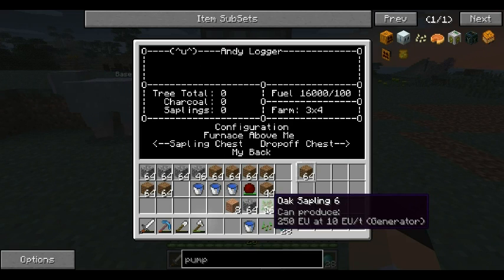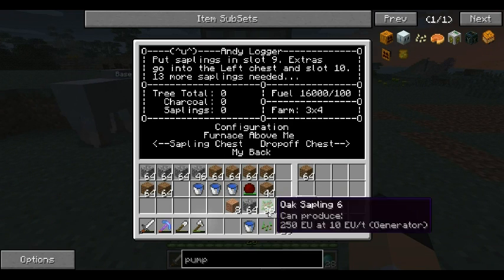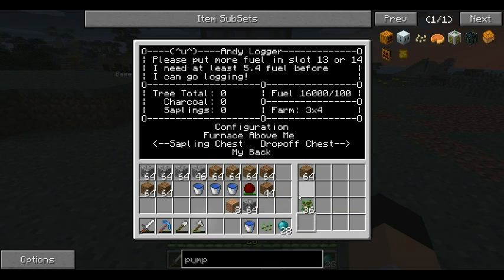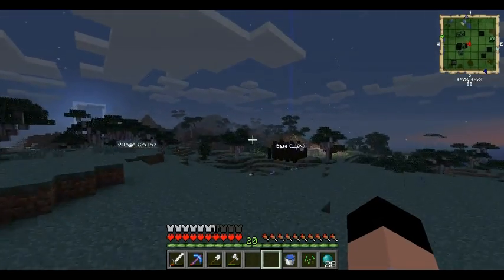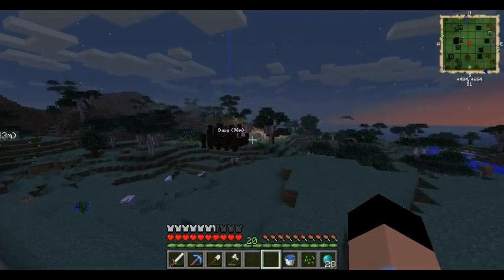Put the dirt there. Now put saplings in slot nine, right there. Then it needs more fuel, so I need coal or charcoal. I actually have to go grab that — I forgot I needed it.